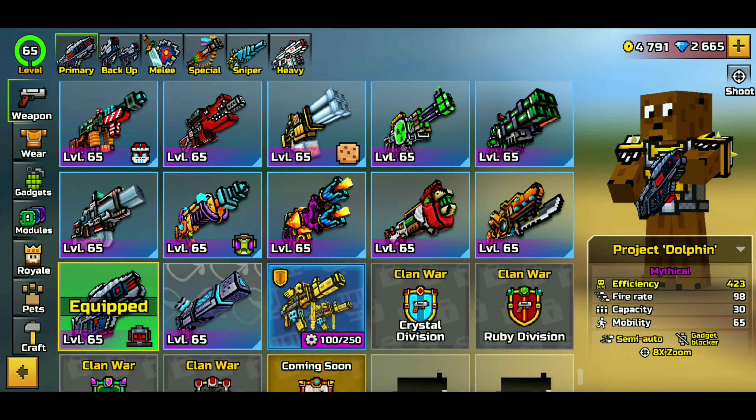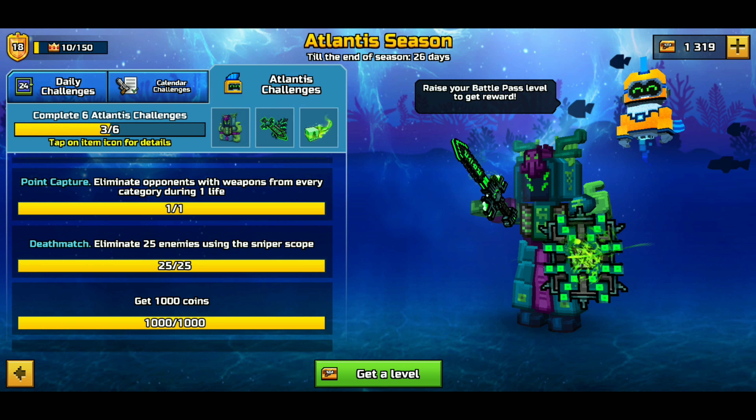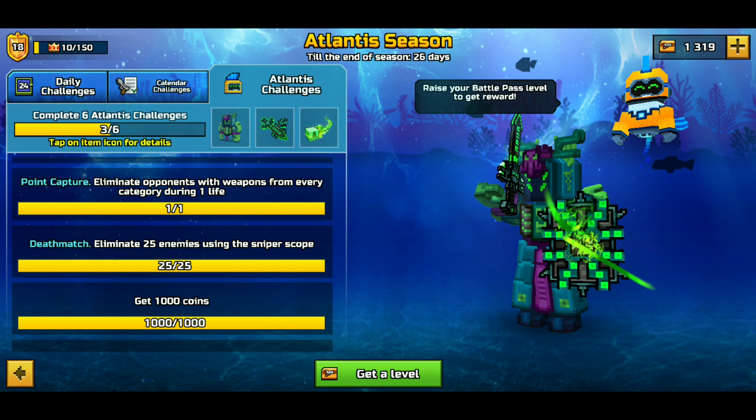Anyway, we're going to do a weapon review on this thing, go over it, take it into Silent School, and give my thoughts and opinions. If we go to the battle pass challenges and go to Atlantis, the 'eliminate 25 enemies using the sniper scope' challenge — I actually did all of this using this sniper, and they were all quick scopes.